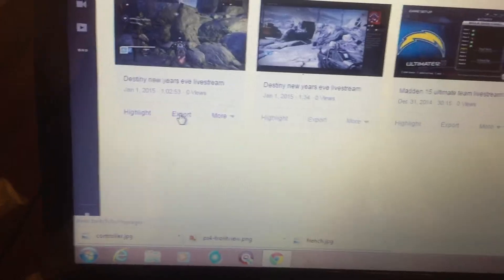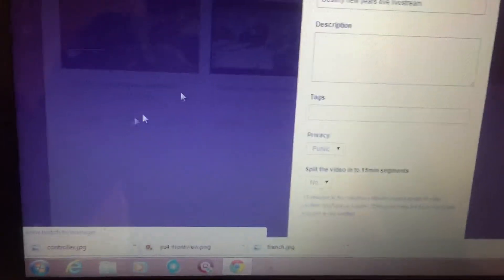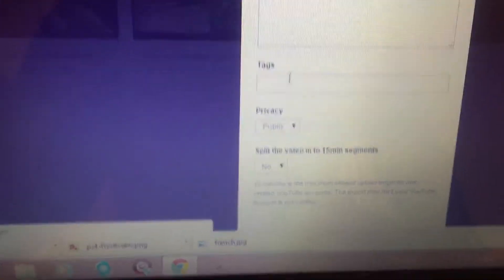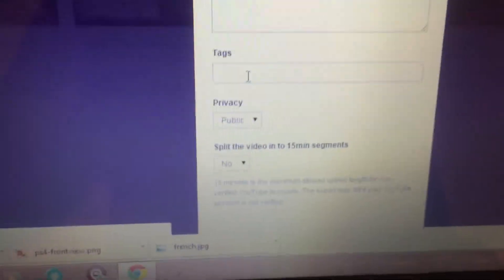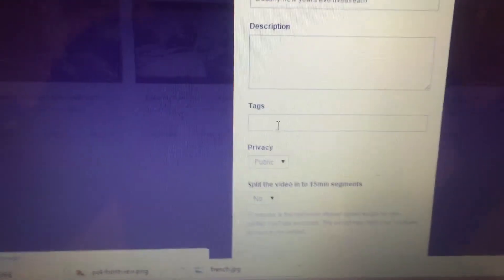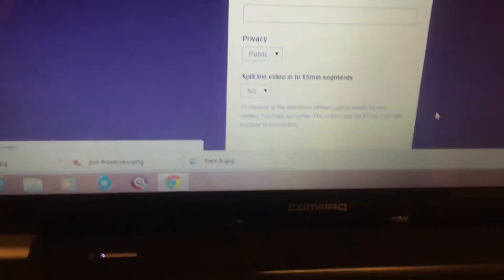Hit Export. Once you do that, you can set it like that. If it's a live stream you can make it public. And if you want to break it up into 15-minute chunks, you can do that as well — just break it up into each chunk instead of having a whole video.